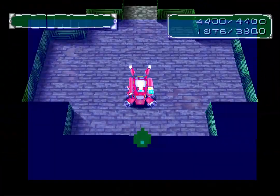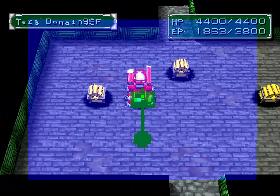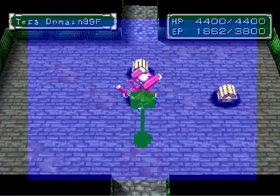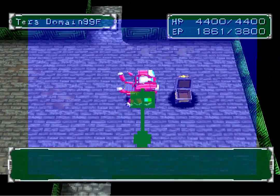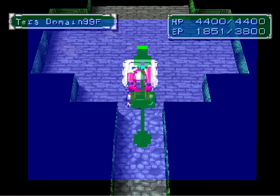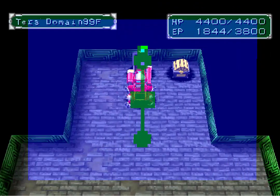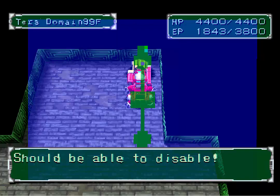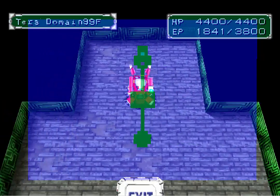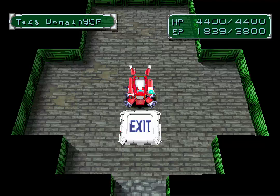We're heading to the portal and let's see what's on. Oh okay - so it is a boss floor. What have we got in here? We've got this chest - we've got a power chip, an armor chip, a speed chip. And what do we have up here? We've got the exit. What have we got in these chests? HP chip, MP chip, and XP chip. Surely that is not it. 99 floors just for some chests. Surely not.